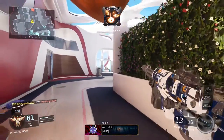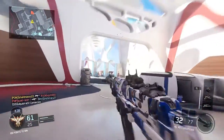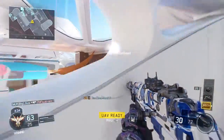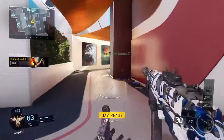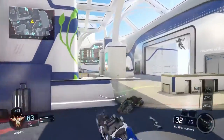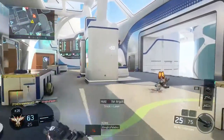Spire — for those of you who don't know — is basically set in an airport terminal, but it's sub-orbital, so it's really high up in the sky. It would basically be an airport terminal that would transport you into space, which is pretty sick. This DLC overall is amazing, and this is probably my favorite map.